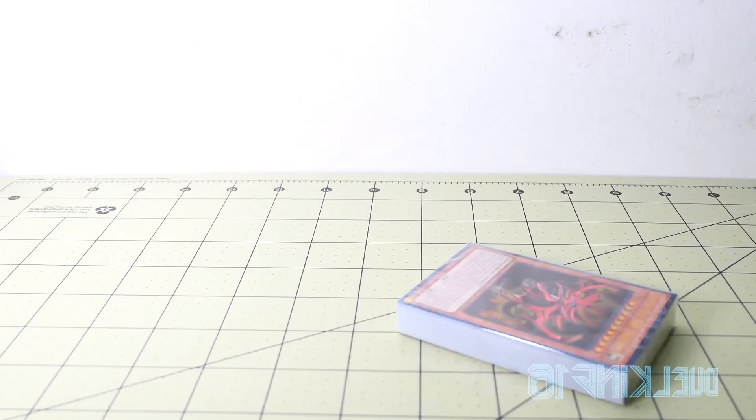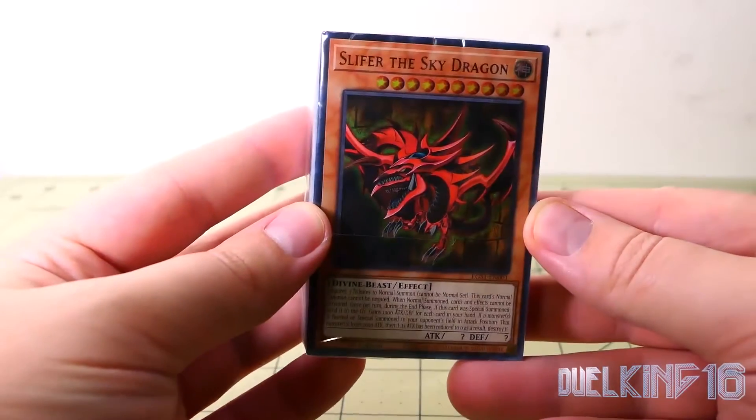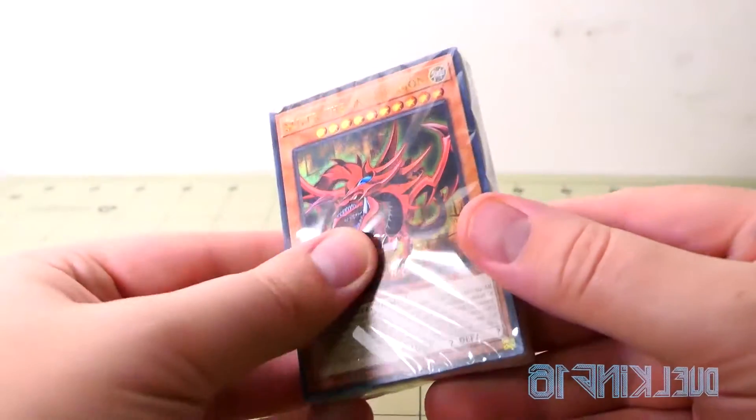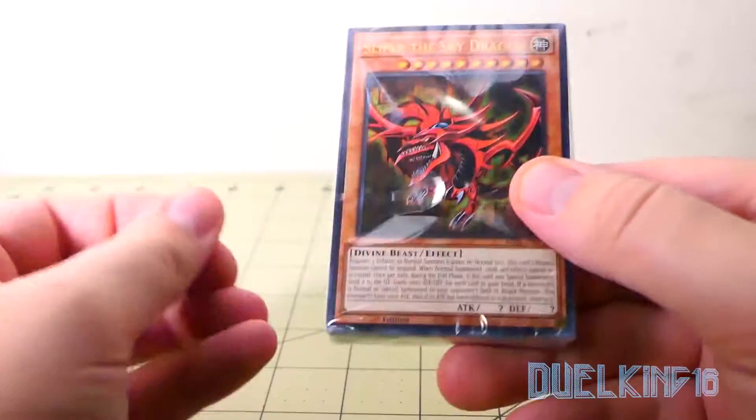Look at the game mat — we already did that. There it is, Slifer the Sky Dragon. And that'll do it for this episode — no, I'm joking! Please don't leave, I need the likes and the views. Anyways, let's open this up.